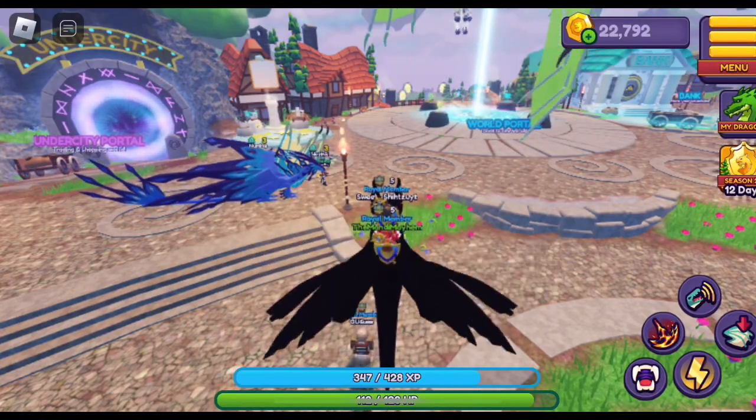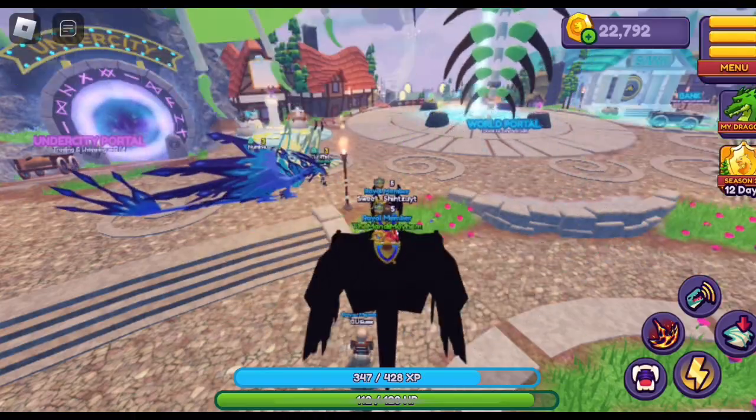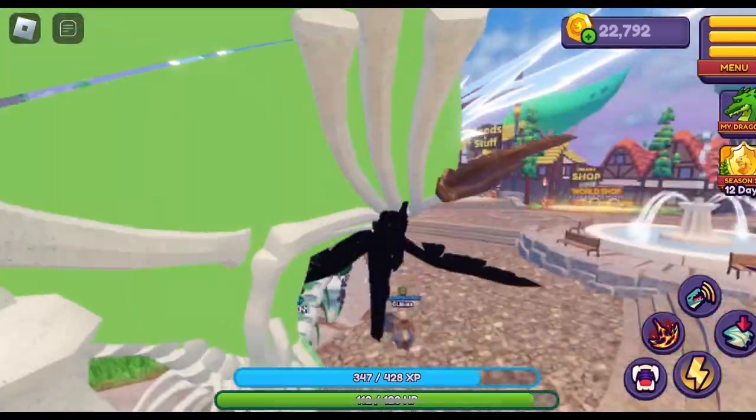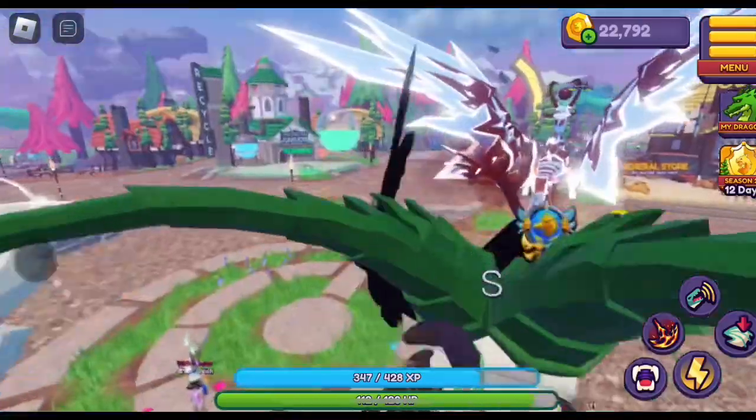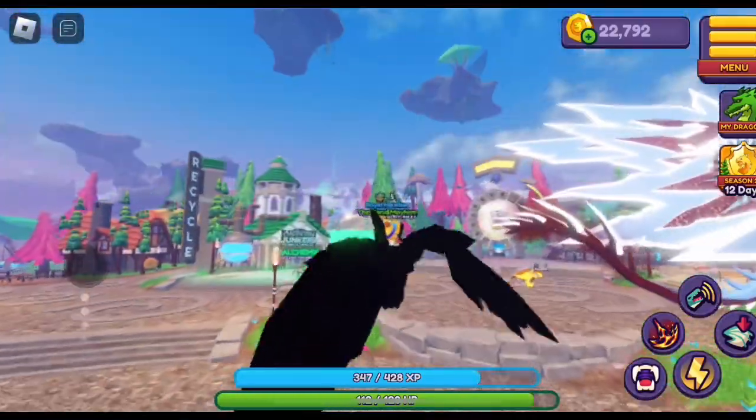Hey, so today there is a new dragon in Dragon Adventures and we're going to show you how to get it. You need to go to Origin Island, which is the island you spawn into — the first island — everyone can reach it.